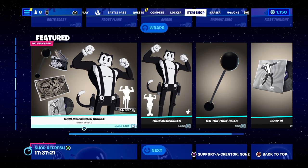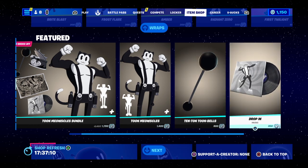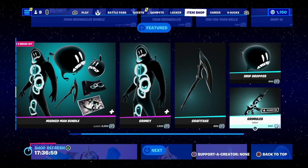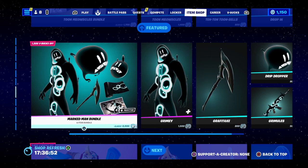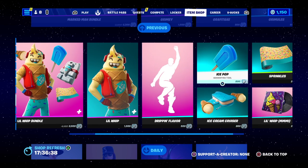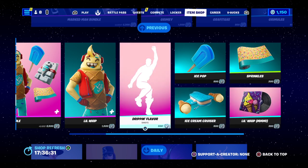Two Meowstles is back for 1,700 — comes with a loading screen and music pack, Bat Brain, Toon Bells, and an emote. Two Meowstles itself is 1,400, the glider is 800, and the Drop In music is 200 V-Bucks. The Map Man bundle is back for 2,300 — you get a Quantum Zone for 1,500, the glider for 800, the gun for 500, and the Drip Dropper for 800 V-Bucks. This one includes a loading screen and a Bat Bling. Little Whip is back for 2,500 — he's got a music pack, Bat Bling, and other good stuff. Little Whip himself is 1,500, the emote is 500, the arm is 800, the wrap is 300, the music pack is 200, and the ice cream glider is 800 V-Bucks.